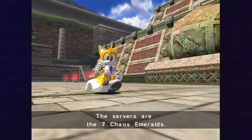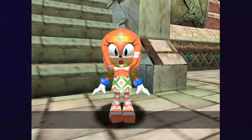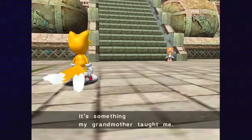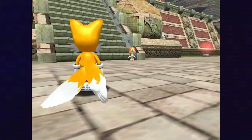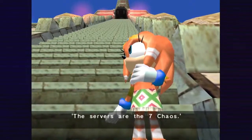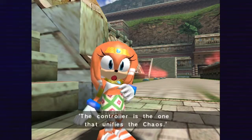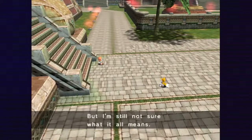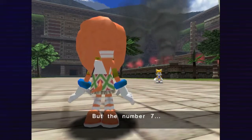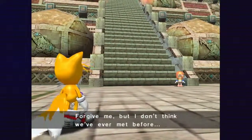Is this really a dream or is it a reality? I tried to break into the song there, but it didn't really work. I got that done. Oh, here we go — the servers are the seven Chaos Emeralds. Hello there, friend. How are you? What were you saying before? It's something my grandmother taught me, I'm never to forget it. It goes like this: the servers are the seven chaos. Chaos is power. Power enriched by the heart. The controller is the one that unifies the chaos. But I'm still not sure what it all means. But the number seven is the same as the number of emeralds there are. Emeralds? Forgive me, but I don't think we've ever met before. I'm Tikal.